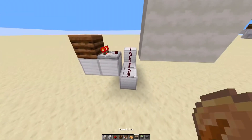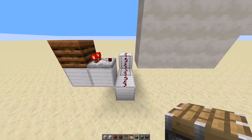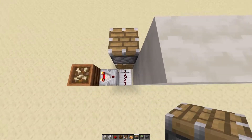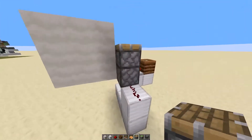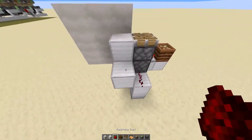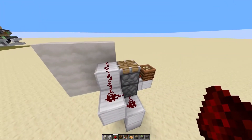Then put our pistons in. Put the first piston facing outwards, facing right towards you, and then the next one is going to be facing up on top of that. Now we have to power this second piston, so bring this redstone dust right up here. Perfect!